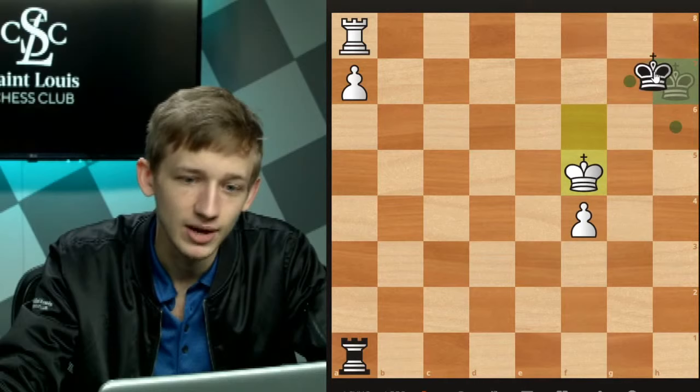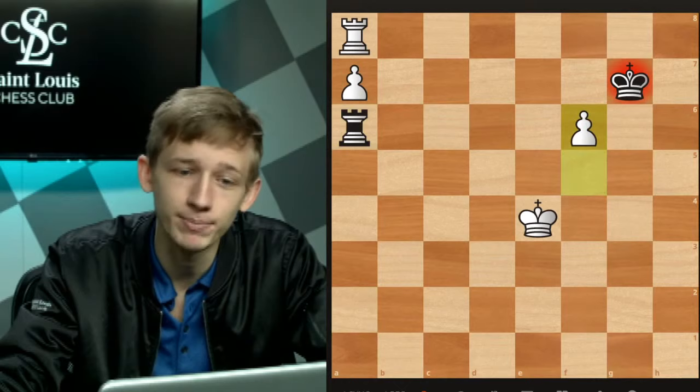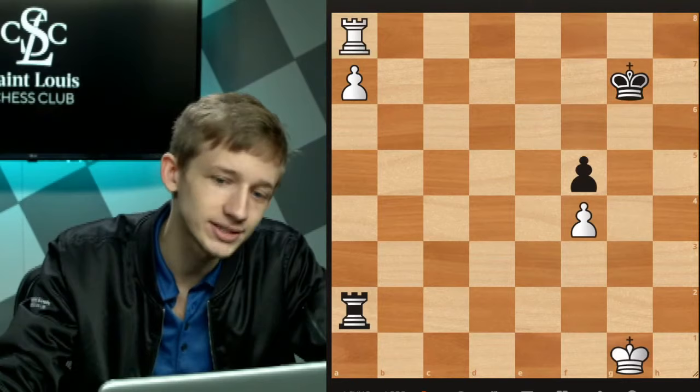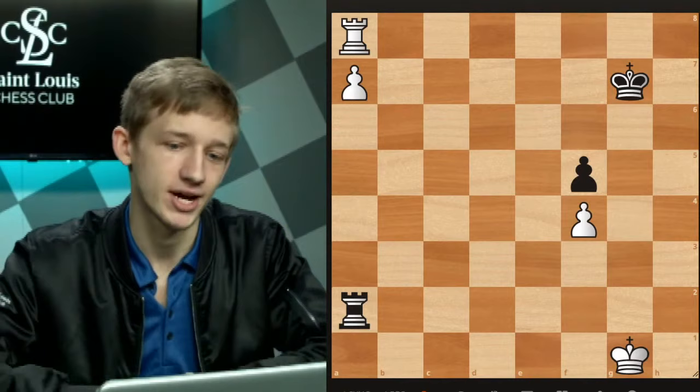Why is this one winning when the g-pawn wasn't? Even though black is able to set up a blockade of the f6 square, we can still play pawn to f6 check — if the rook takes, our rook leaves the a8 square and we promote. And if the king takes, we check. And if the king blockades, again the tactic of rook h8 comes into play. So this initial position is dead lost for black because white has this nice idea of picking up the f-pawn by use of zugzwang.